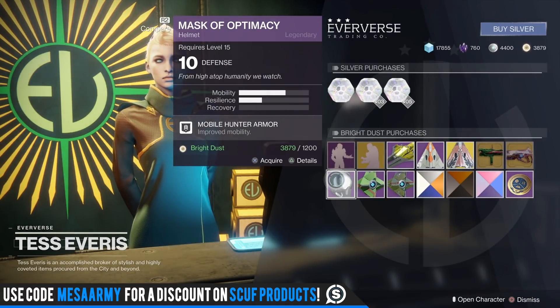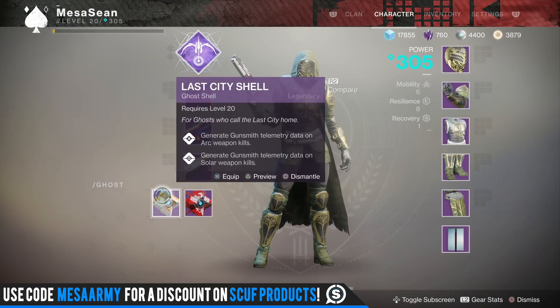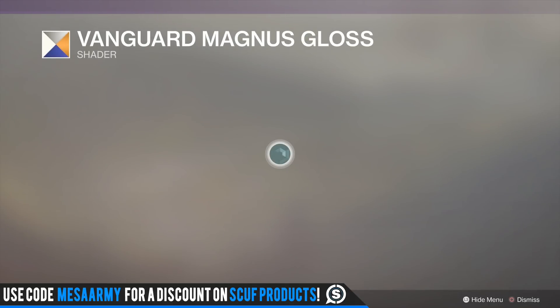The helmet this week is the Mask of Optimacy. There are also some ghost shells, and these will randomly roll with perks. I have one for Titan, one for Io, and one for the EDZ — they give me glimmer and show me where the loot chests are.